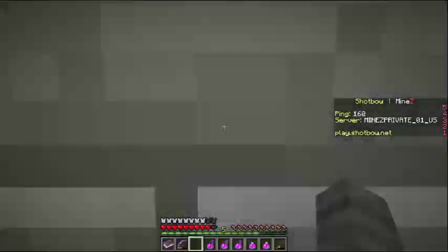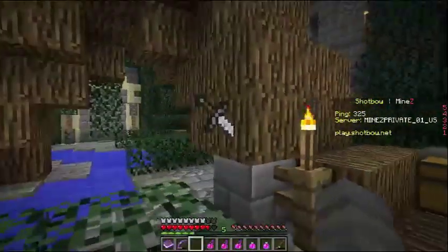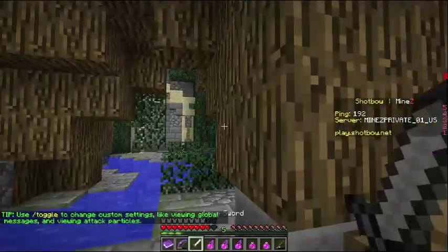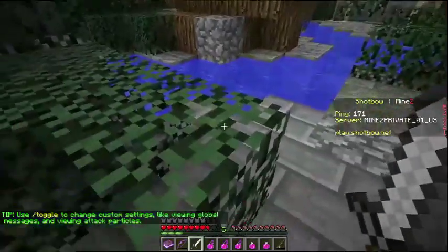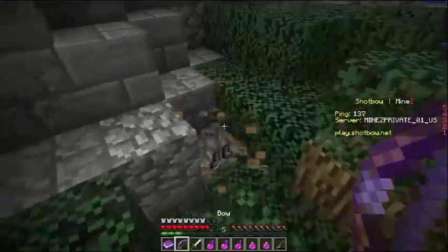Now there's the loot room. A few dungeons contain legendaries. You may see certain items in a wall, or a block, or even a statue. All you have to do is right-click the weapon with an open hand to obtain it. After you grab the legendary, feel free to loot the chests around for supplies and rewards.